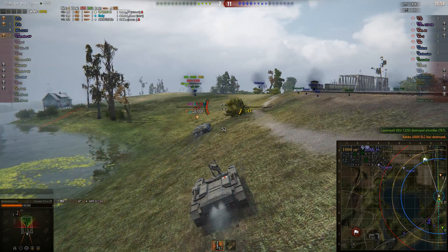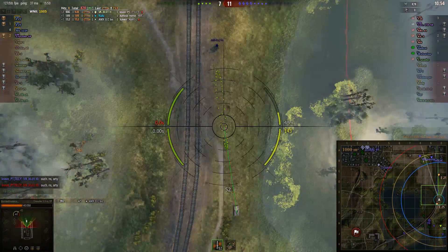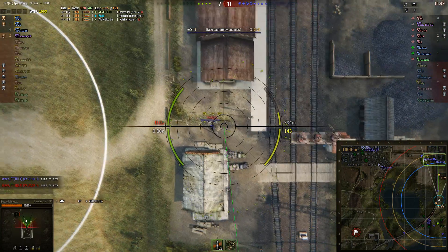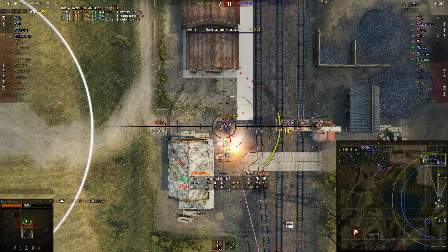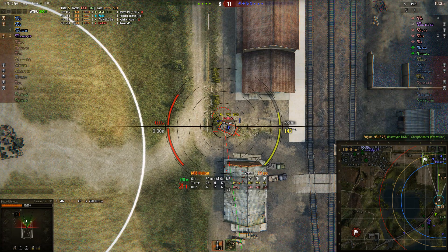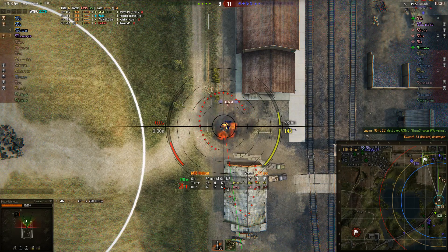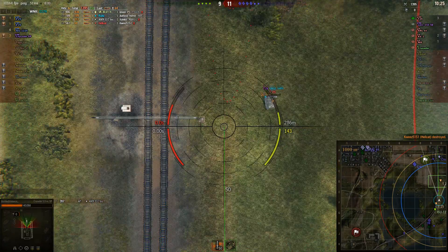If you look at the minimap at C6, there's a Hellcat. And the Wolverine is also starting to cap. Bottled does have a good shot at this Hellcat — let it aim, let it aim — full penetration, 500 damage, leaves the Hellcat at only 64 hit points. Can he make it two for two? Reloads, fires — just right, takes him for the rest of his 64 hit points.